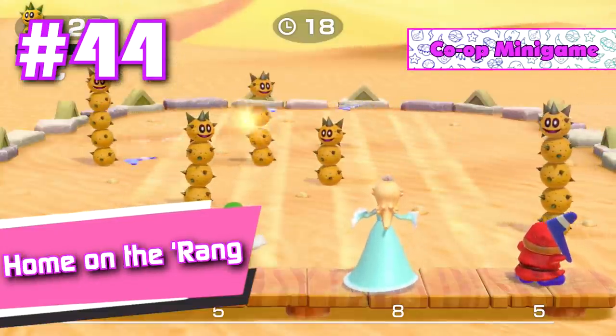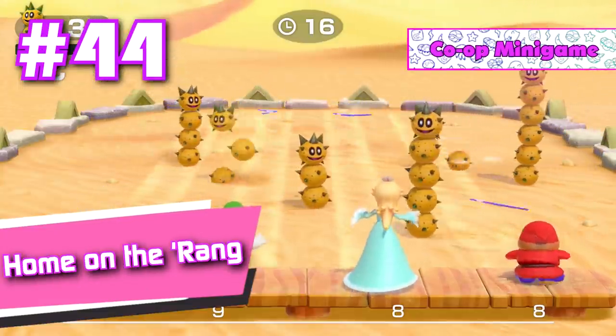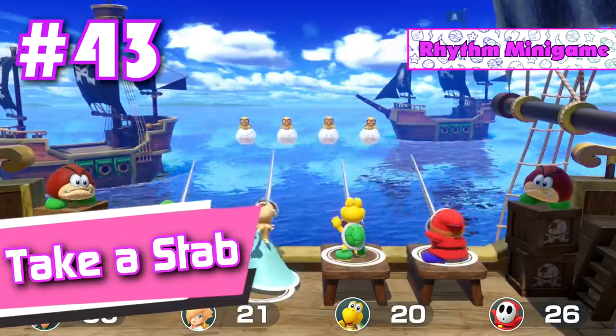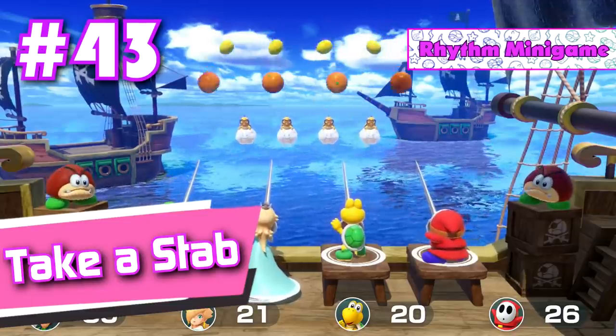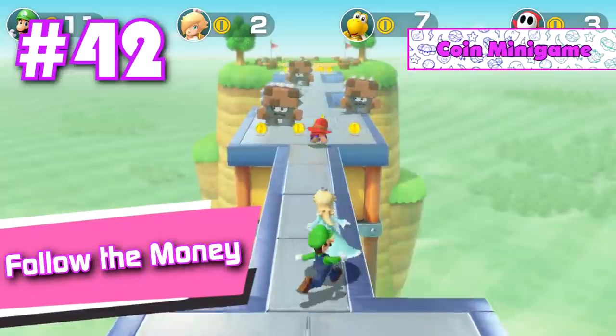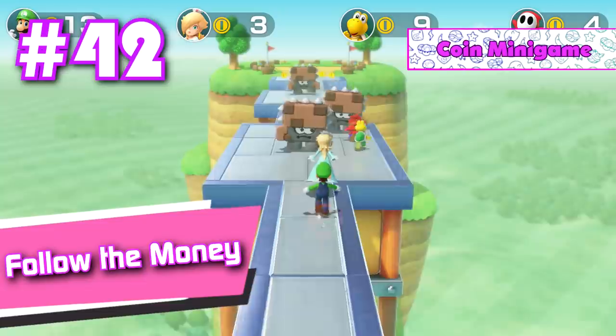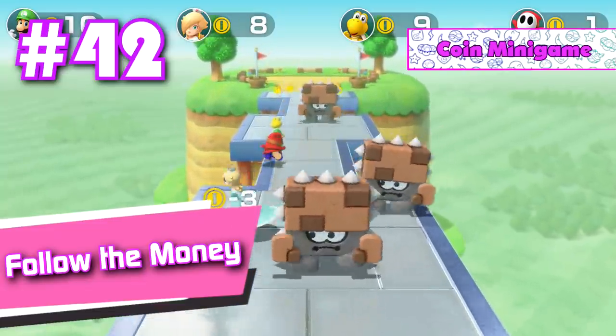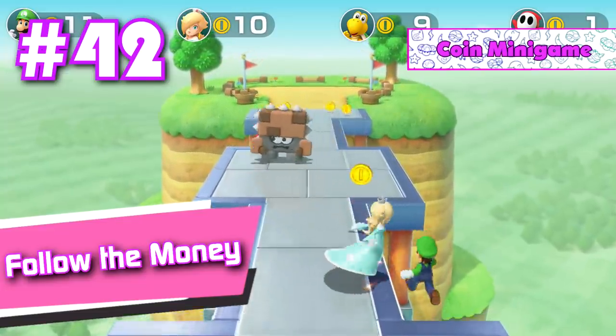Number 44: Home on the Rang. A decent cooperative mini game that feels like it should have been a free for all mini game instead. Number 43: Take a Stab. You're just gonna throw away that perfectly good food? Wow, what wasters. Number 42: Follow the Money. I like how this mini game not only rewards the players that make it far, but also spawns coins in the back of the maps. They have to come up with the best strategy if you want to get the most coins.